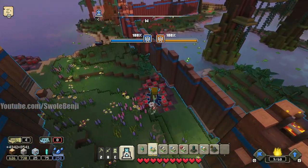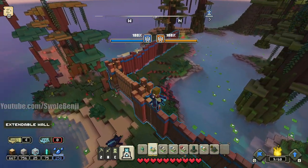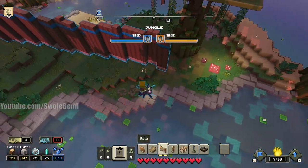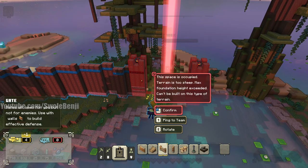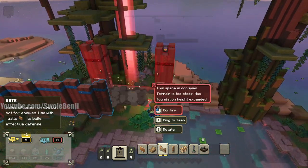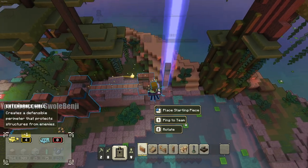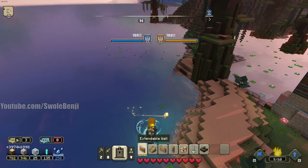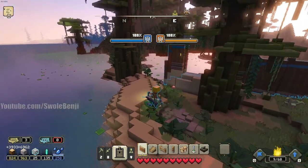Especially when they start pushing, if they even do — our team is doing a good job of holding the back. We just gotta build more walls, more gates, more plates, more dates. This is about as far as I can build the wall on that side unless they start going up the mountain, which is really awkward. But we're just gonna block that entire chunk off, why not.